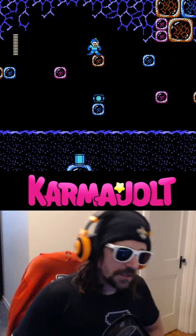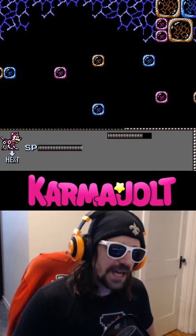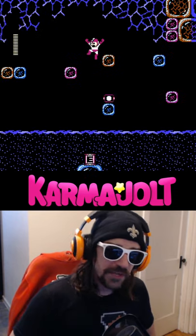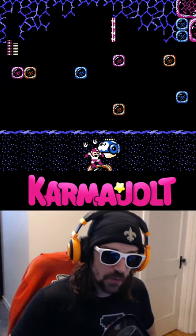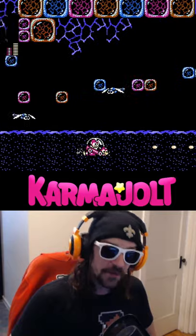You can also do a similar glitch with the Rush Marine ability, although it's way less useful. You can highlight the Spark Shock ability in your inventory, hit right, and now you'll have Rush Marine selected. I'm going to collect a Weapon Energy capsule, and I can use Rush Marine before I acquire Rush Marine.